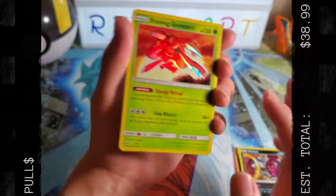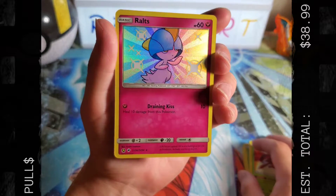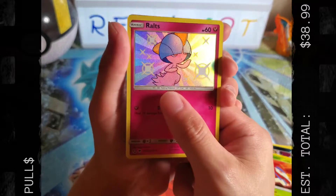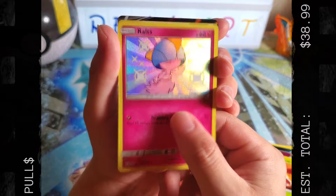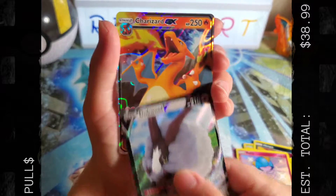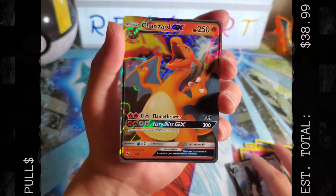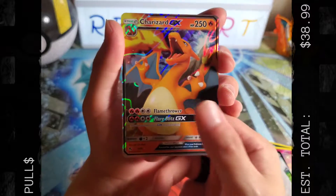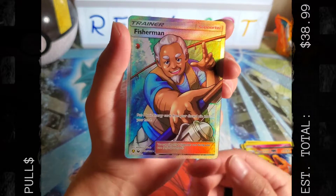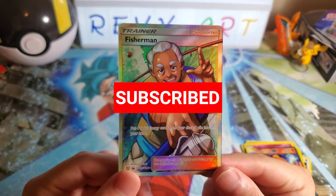I'm absolutely sold on Shining Legends — I definitely want to open more. And then Hidden Fates had to give us at least one shiny — ours was Ralts. Shiny Ralts from Hidden Fates, looking cool. The double V — we already pulled it so it's up for grabs. Charizard GX — definitely a nice pull, but we already have it, so up for grabs too. Poll of the day is the Fisherman — the dude with the shining eyes looking straight at you telling you to subscribe.